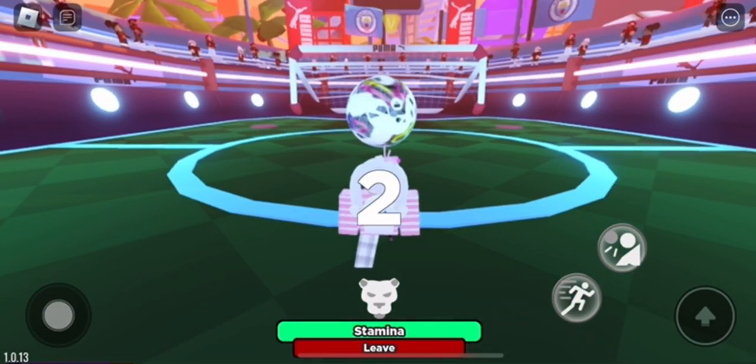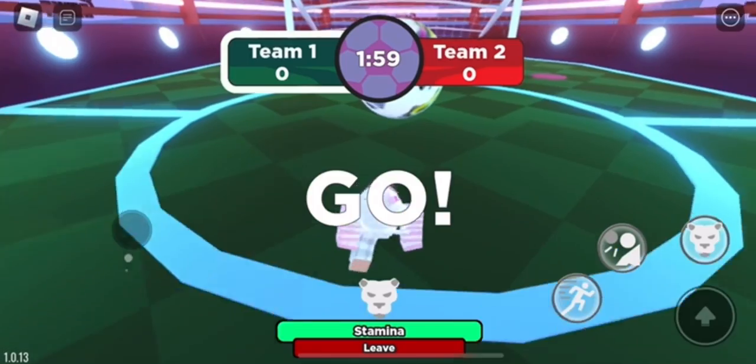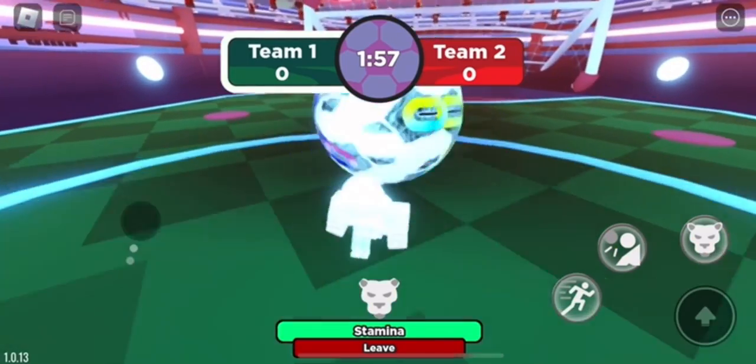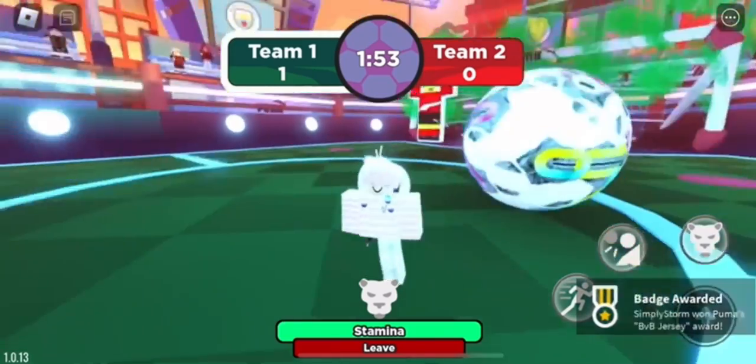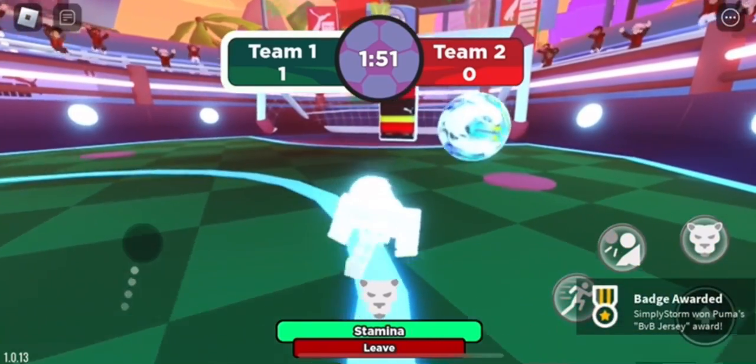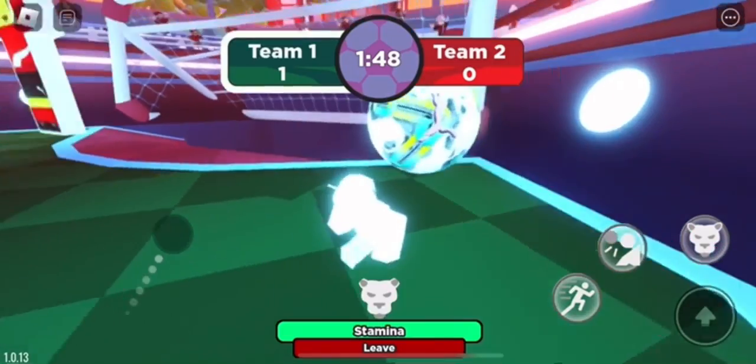Basically you need to join a match. I recommend doing it in a VIP server. You need to score one goal for the first shirt. Once you do that, you will actually get a badge, which is the VB jersey.